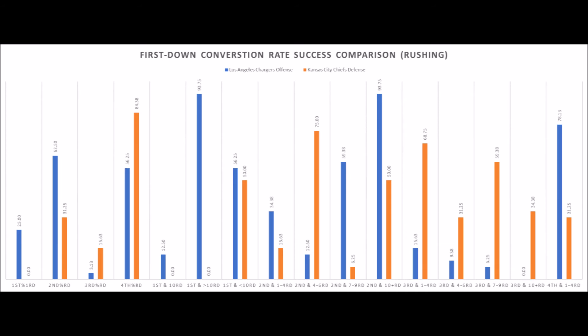Looking at the Chargers' run offense versus the Chiefs' run defense in terms of conversion rate, the Chargers pretty much have this in many ways. The Chiefs' defense has just not been that great against the run. The Chargers pretty much have advantages when it comes to first down and second down, and the Chiefs have only a very slight advantage on third down. Overall, the Chargers really shouldn't have too much trouble running the football against them.